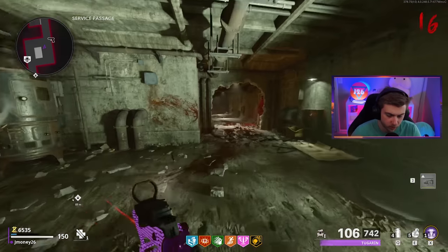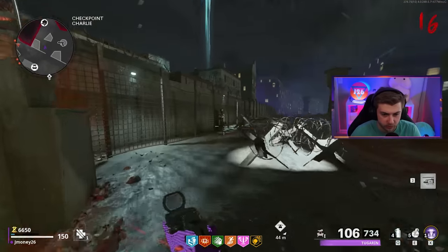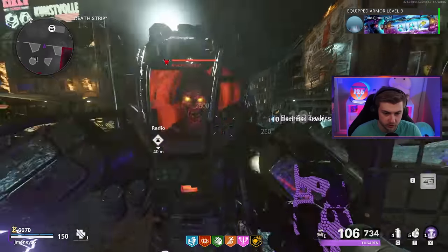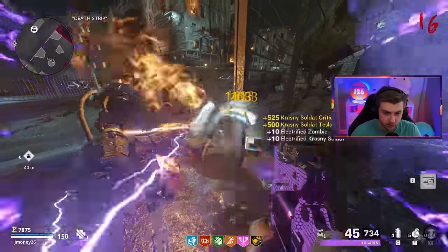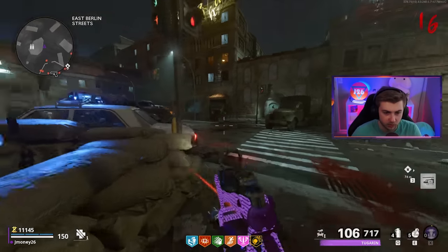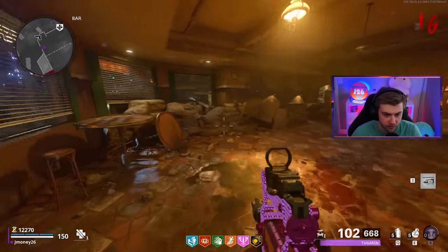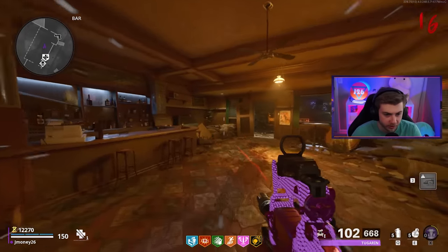I just looked real quick at the Google thing again — apparently we do need legs too. So there's one, we need one more leg and one more arm. Oh, there's one. We just need one more. I must've walked right past it earlier. It's supposed to be here in the bar. Oh yeah, right there. There we go.